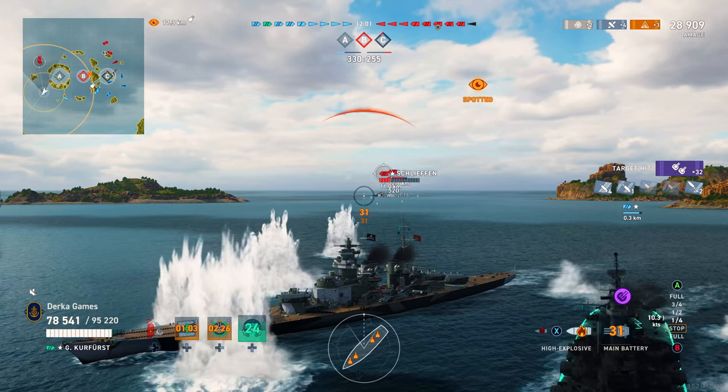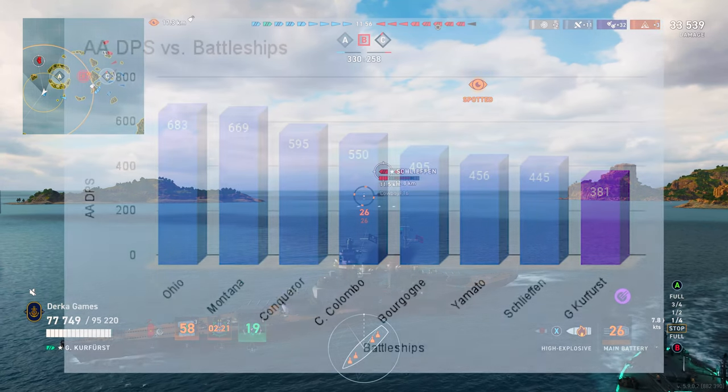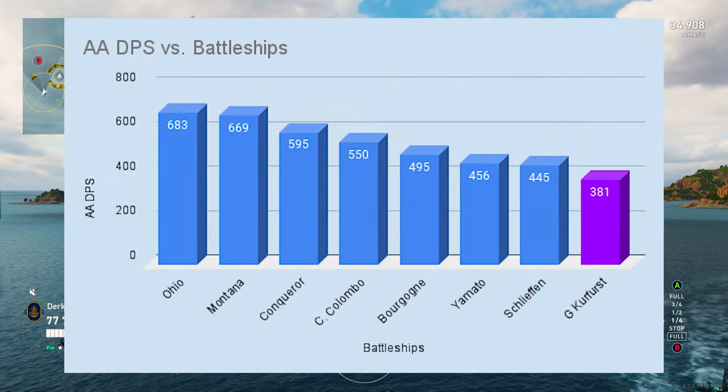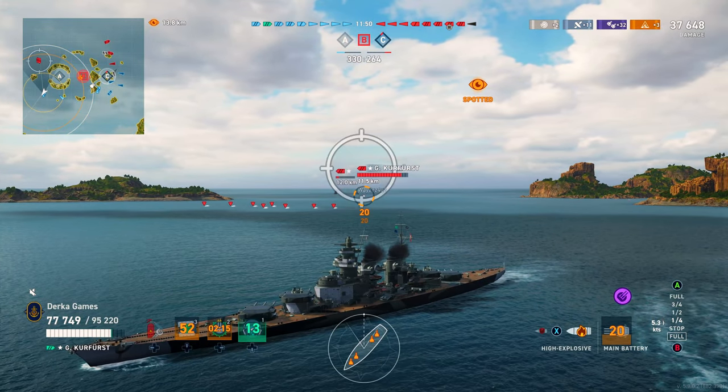On to the AA: GK is the worst out of all the Legendary Tier battleships. Carriers are not very prevalent at LT yet — that's great — but if they're around, you're not going to have a lot of fun in GK.